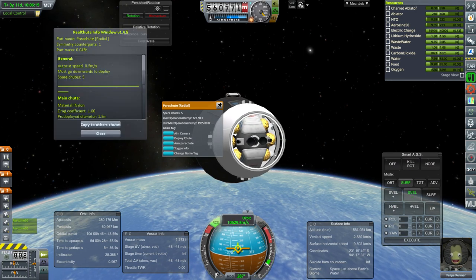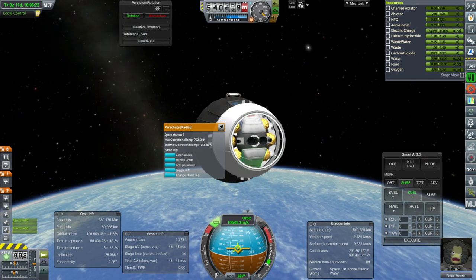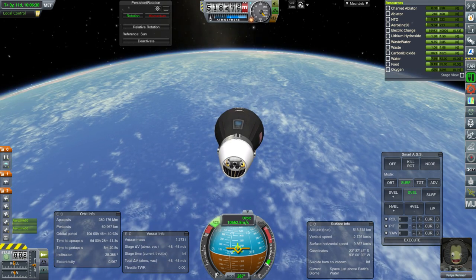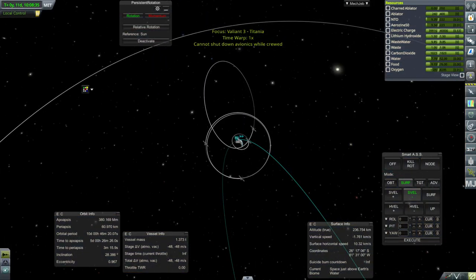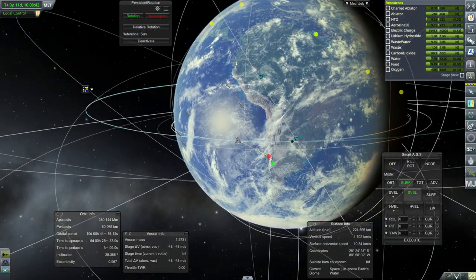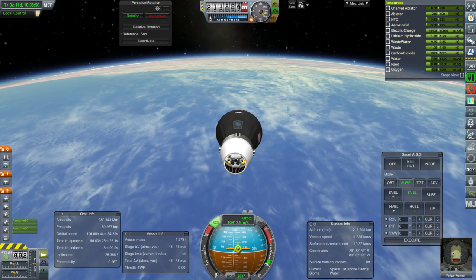Checking the parachutes — they seem okay. We'll arm them now. We are armed and have 48 meters per second of RCS. We're coming down over South America — we'll probably land in the South Atlantic, which is not the best place but probably better than the South Pacific maybe.